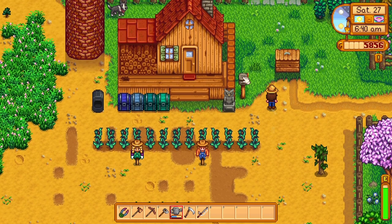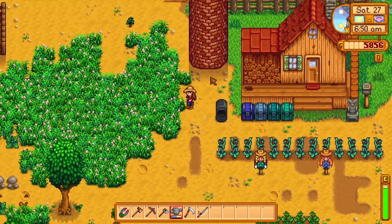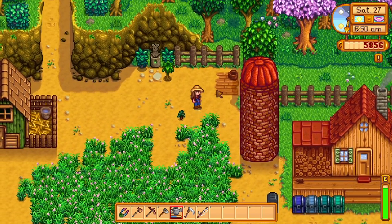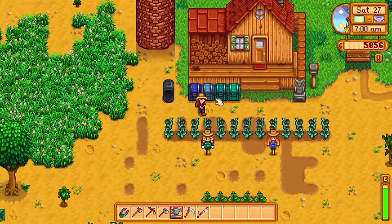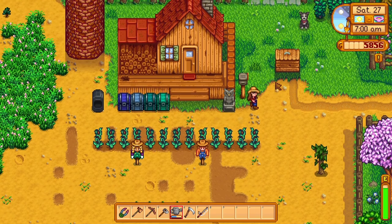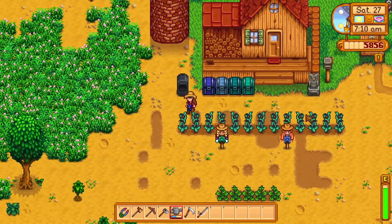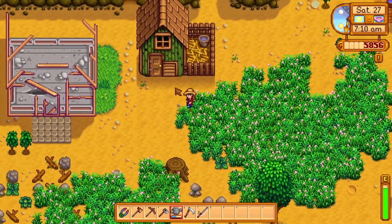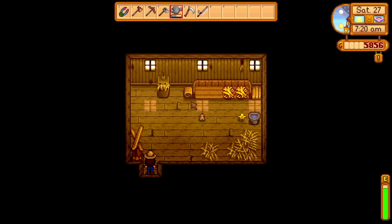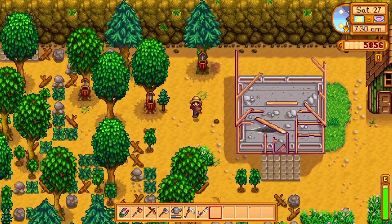I forgot that I wanted to make the bee hut thing. The dog keeps running away when I come to say hi! I forgot last episode that I made all the tappers so I could get the maple syrup to make the bee hut. Odds are none of it's ready yet — nope, okay.